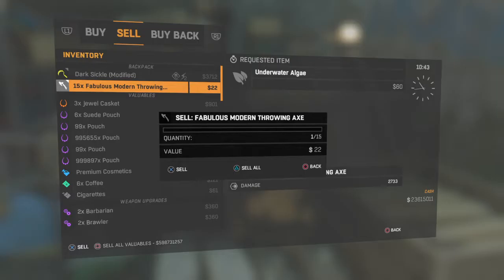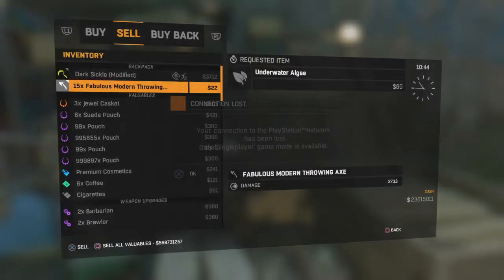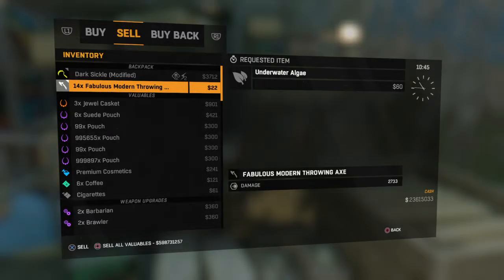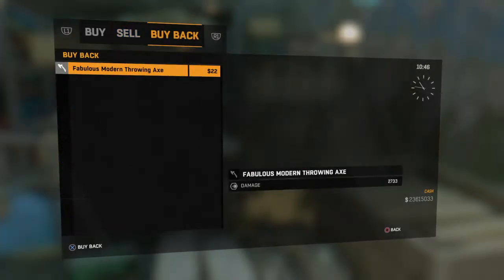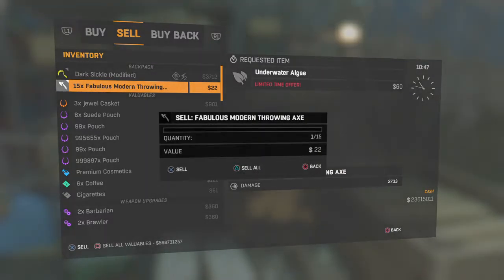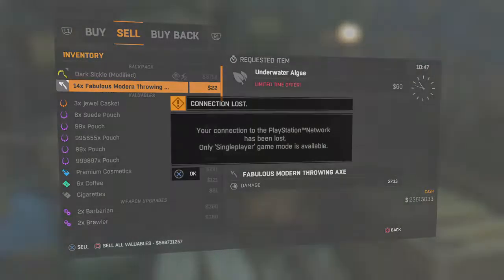As soon as it let me do the glitch, as soon as I hit that triangle button, it crashed. One, two, three, X — one, two, three, X — one, two, three, X — get that back, yeah, everything's still for sale.